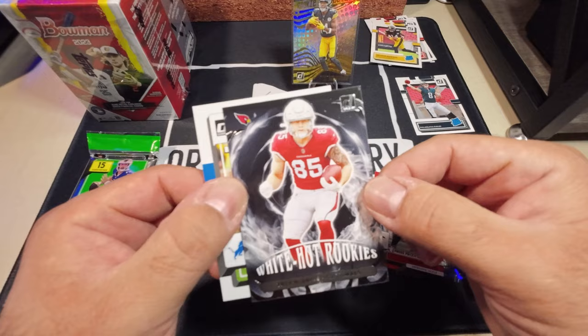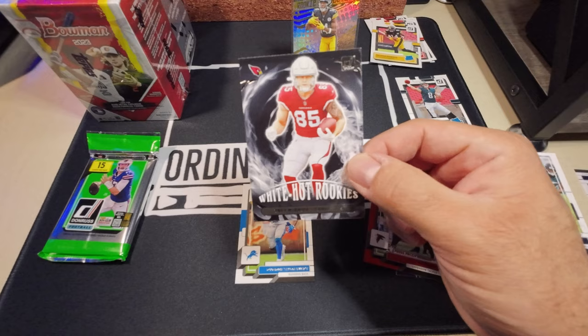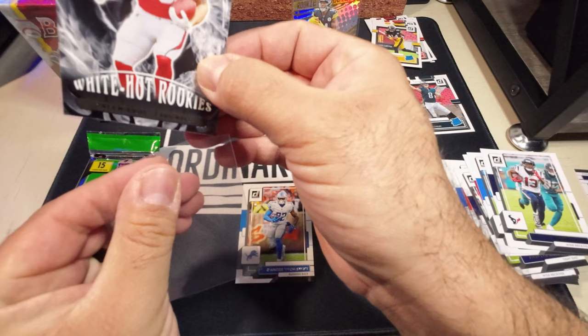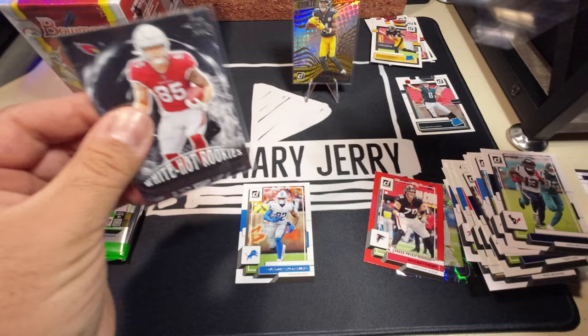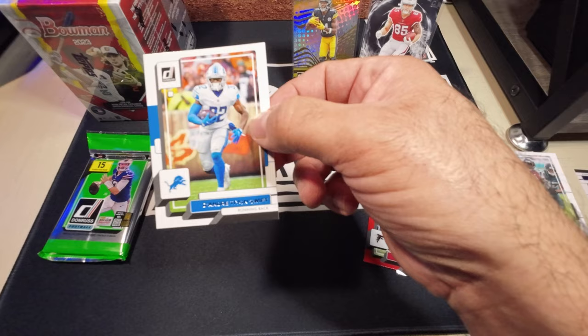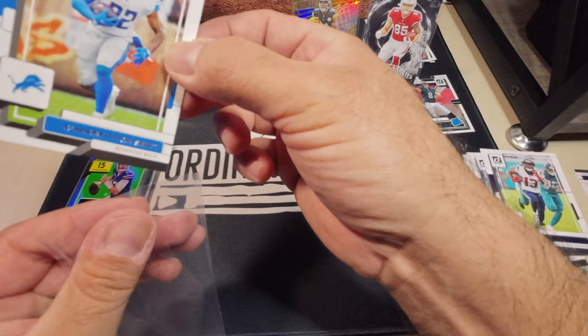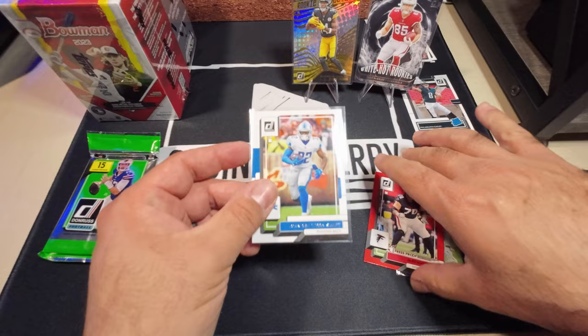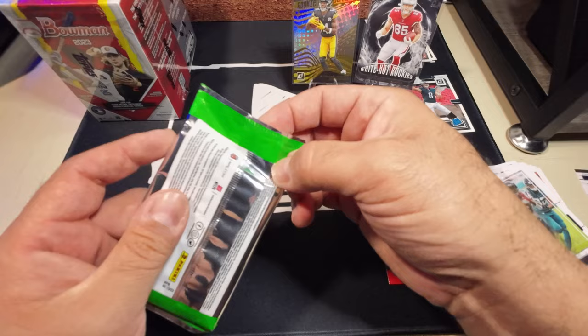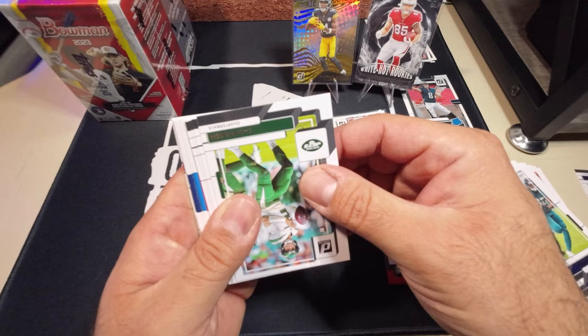There we go — a Trey McBride White Hot Rookies and I got a name variation short print! Not a bad box. I've pulled a few of these boxes before and have not had this success. DeAndre — Tye'on Swift — name variation, kind of see it right there. That's going to be a short print. And last pack of the deck: Zach Wilson, Burrow in the base.